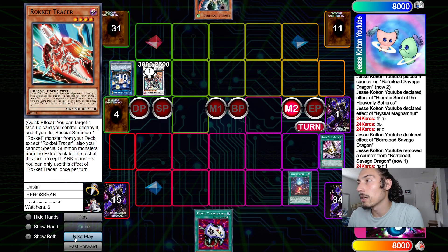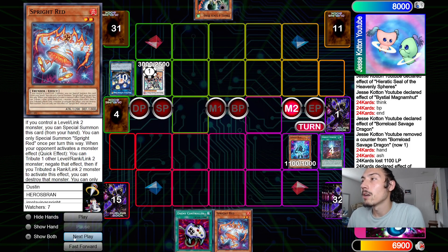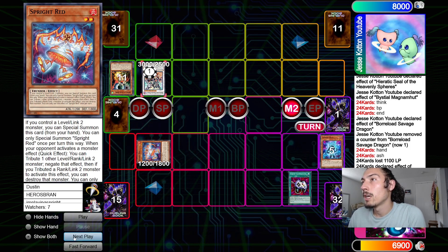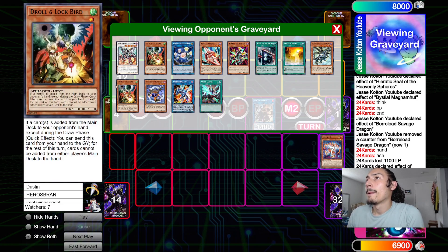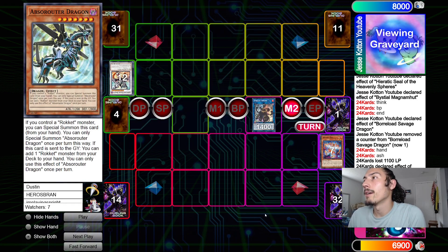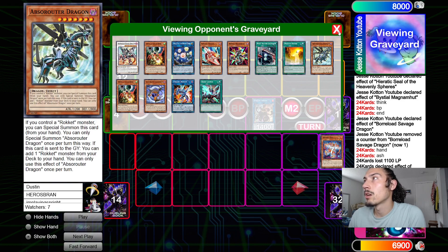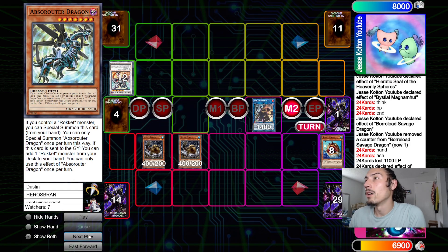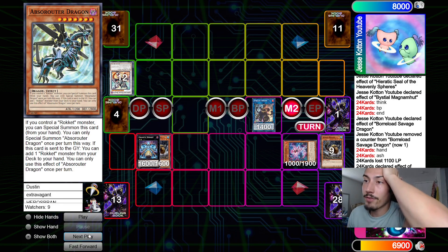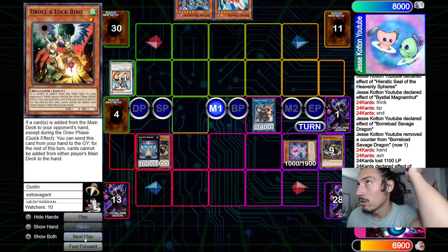He goes Change of Heart, chains Boraline-negate, then Talon looks at his hand and hits Ash Blossom. He summons Spright Blue, Blue effect searches for Red, drops Droll, special summons Red, Econ tributes to take the Boraline, links off into Spright. End phase Magma searches, but he can only add back from grave — one of those in graveyard — since he dropped Droll. Angler for double Beaver of course, then overlays into Gigantic Sprite, effect detaches, special summons Carrot, and passes. He adds Tracer from graveyard.